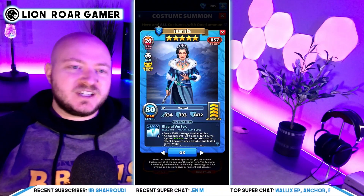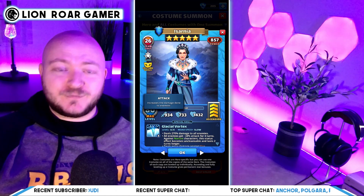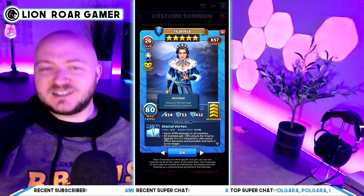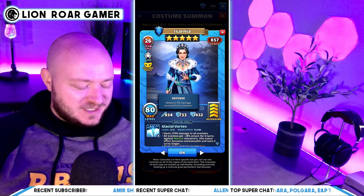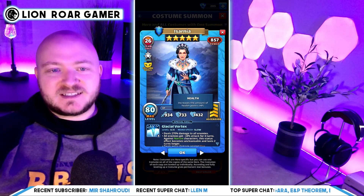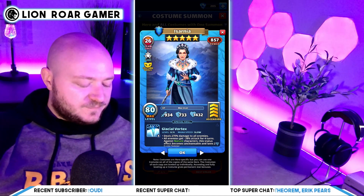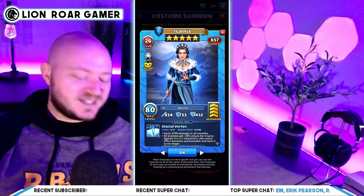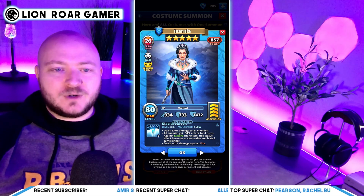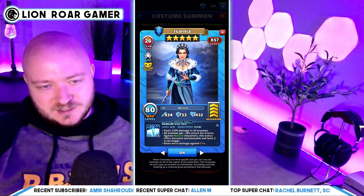Lastly, we have the Isarnia costume, cleric class, with a disgusting 934 attack. Then there's 733 defense — she's a glass cannon, a hero that wrecks but can also die easily. Her weakness is HP at 1,432, the lowest of the heroes we've covered today. Glacial Vortex is her special at slow speed, though remember she gets the costume mana bonus. It deals 270% damage to all enemies, which is big given that 934 attack.